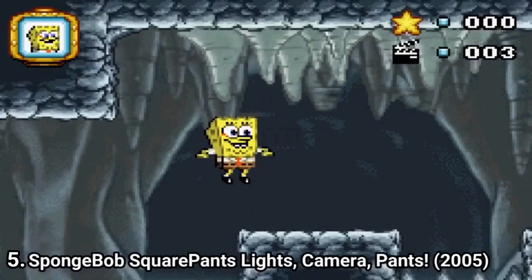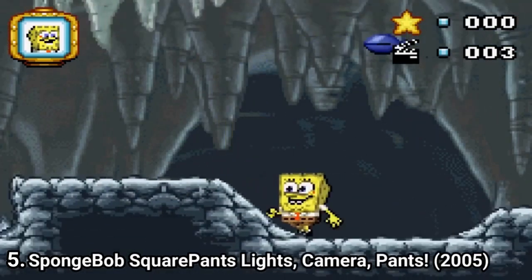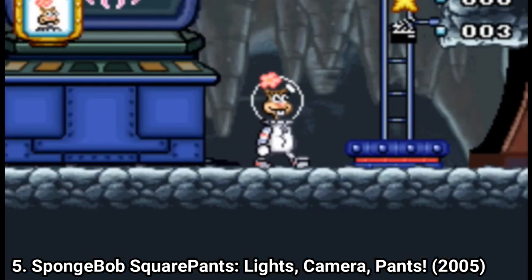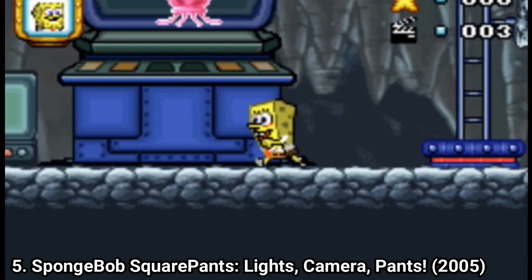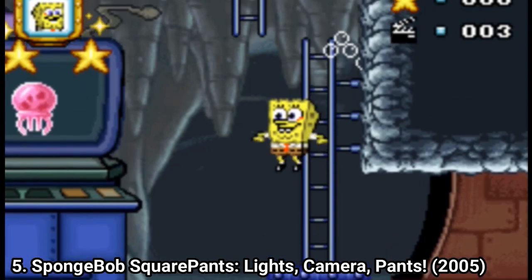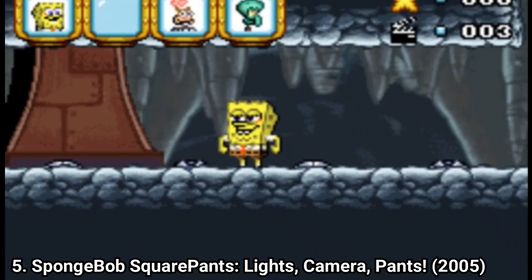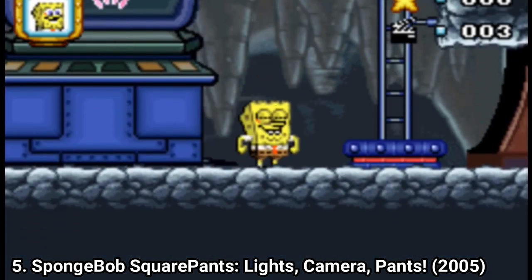SpongeBob: Lights, Camera, Pants starts off as a platformer where you can play as one of 4 characters: SpongeBob, Sandy, Patrick, and Squidward. You can switch between the characters at any time during the game by pressing the right shoulder button, and you will get to switch characters very often as you need them to solve puzzles. Another plus side: the combat is great and each character feels unique.